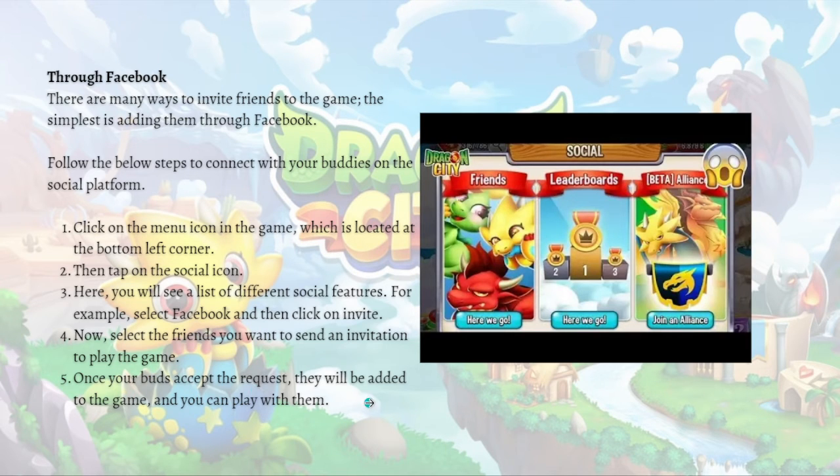Now just select the friends you want to send an invitation to play the game, and once your friends accept the request they will be automatically added to the game and you can now play with them.